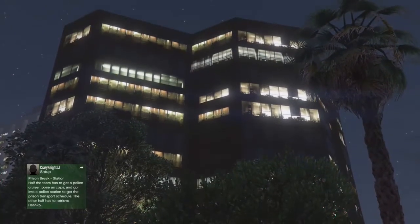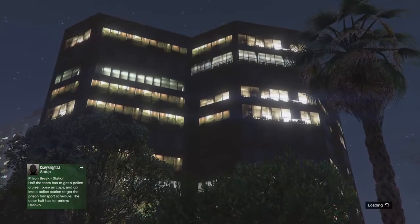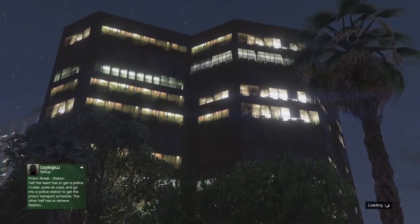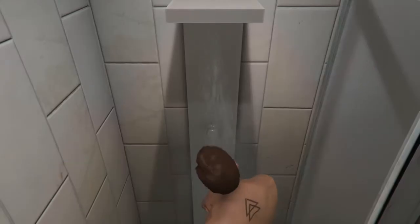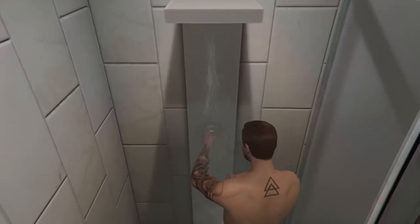When you load into your apartment, go into your outfit selection inside your house, go into outfits, and equip the outfit.